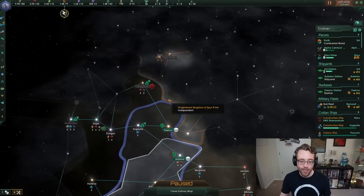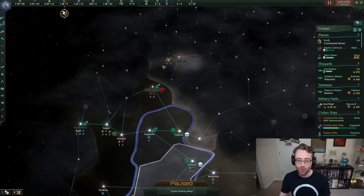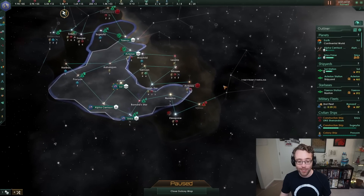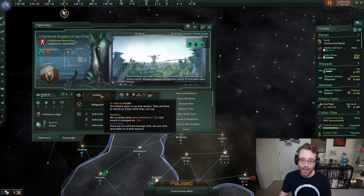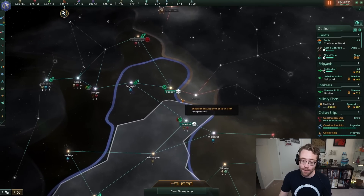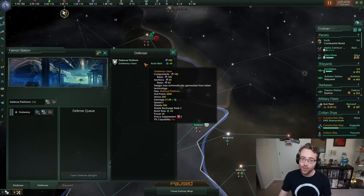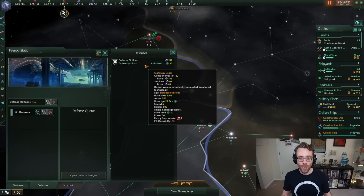At the beginning of our last episode, we had met the Spirit Katah, who are bordering our empire. We are bordered on both sides - we've got the ancient mining drones to the east, and we have the Spirit Katah to the north. We know that this is a hostile empire that does not like us. They're not going to be our friends, and we are probably going to come to war with them. So there are a couple things we should do to prepare.